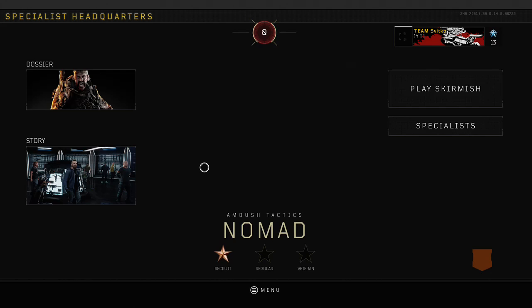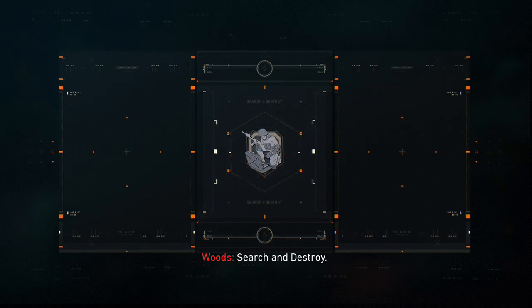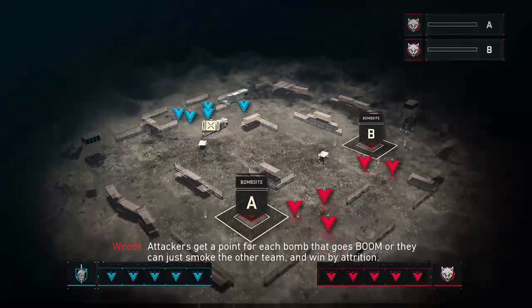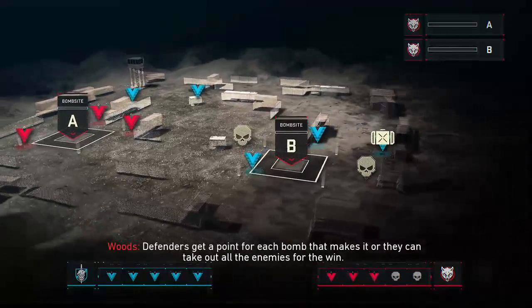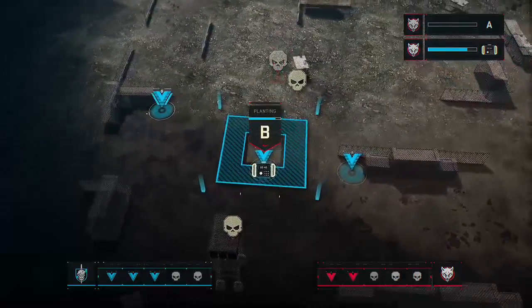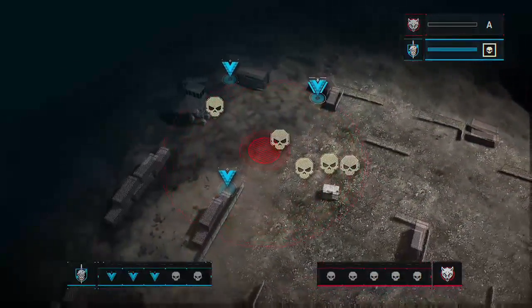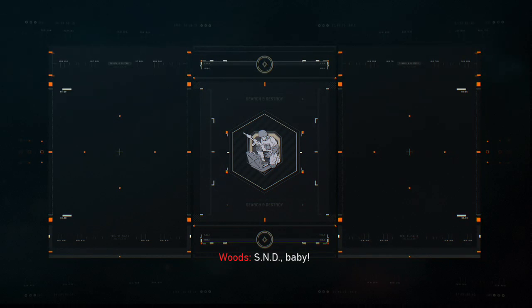Let's make it a little bit more difficult, just a tad. Search and Destroy: one team plants bombs, the other finds them — shit goes boom — then you switch. Attackers get a point per boom or smoke the other team. Defenders get a point per bomb that makes it or by eliminating all enemies. One life — use it wisely. Team switch roles after each round. S&D, baby.